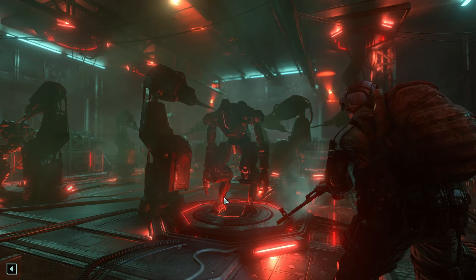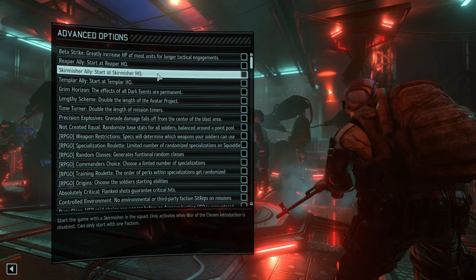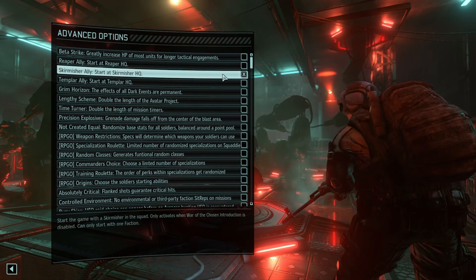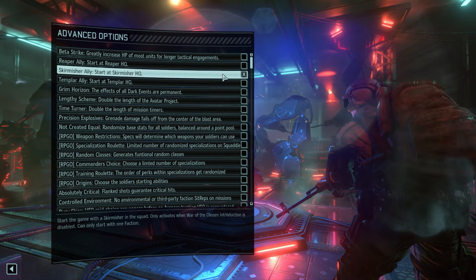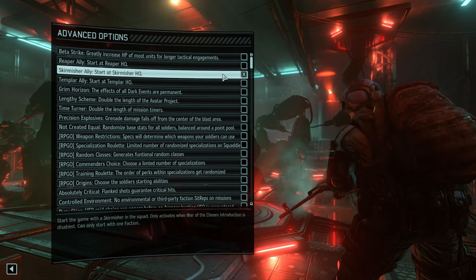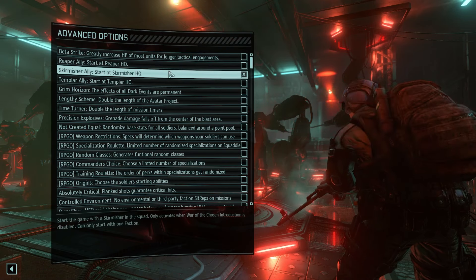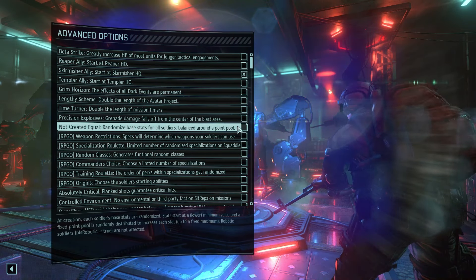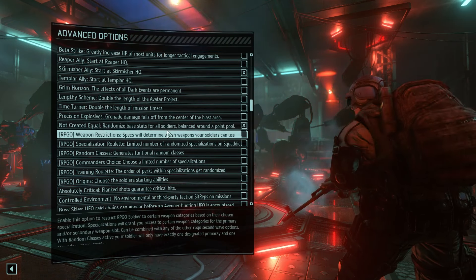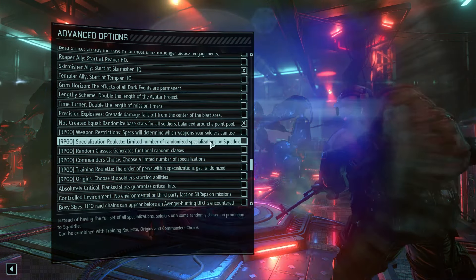Alright, let's get on with things. Legend difficulty, as is the case every time. We are actually going to select the Skirmisher headquarters. The reason for this is because one of the classes — the commando class — has the Ripjack, and I think two of the classes rely on Bullpups. Apparently some people have had issues getting the Ripjack if you do not have the Skirmishers unlocked. So we're going to start with them just to avoid that potentially being a problem. We're also going to use 'not created equal' so that we have a little bit of variety amongst the soldier stats.